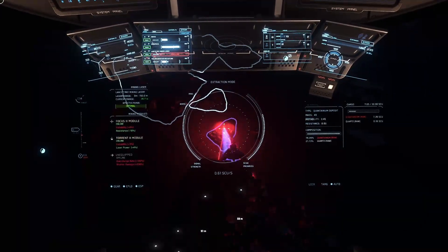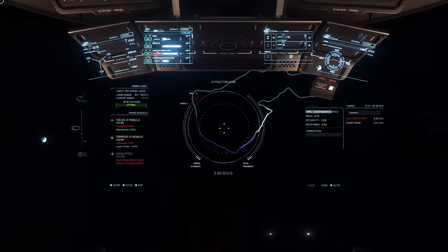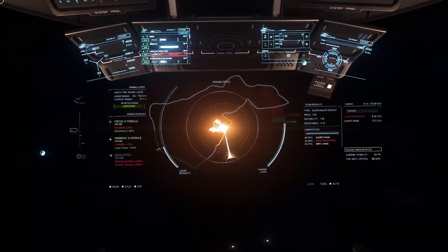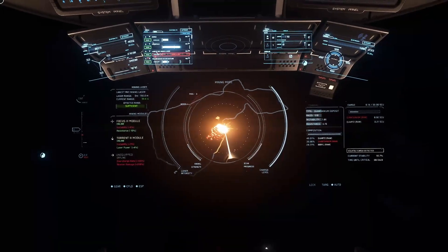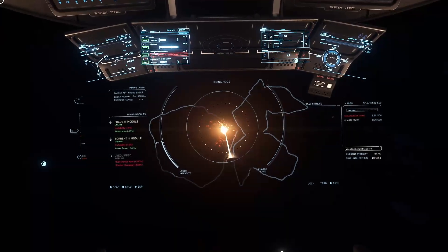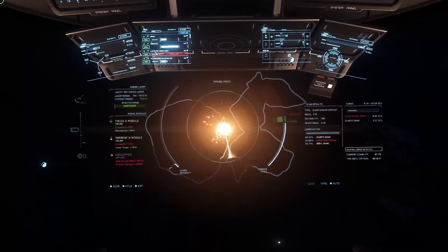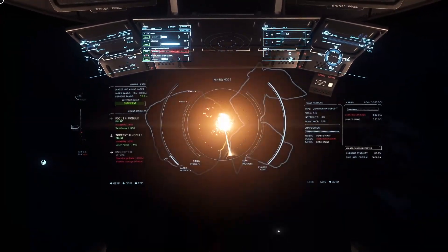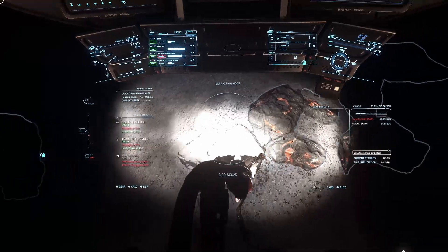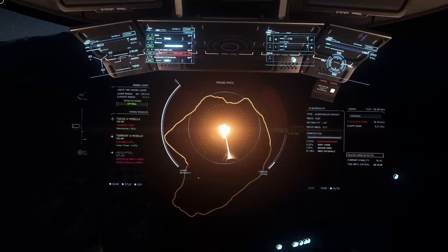You can either break it all down then collect it, or collect as you go - it's going to be determined by your skill level and what you're most comfortable with. I find that when it's nighttime it's easier to mine on Lyria because you don't have the bright white background getting in the way of your mining gauge or your scans. I'll usually turn the headlight off so I can see the outline of the rocks - makes it a little bit easier.